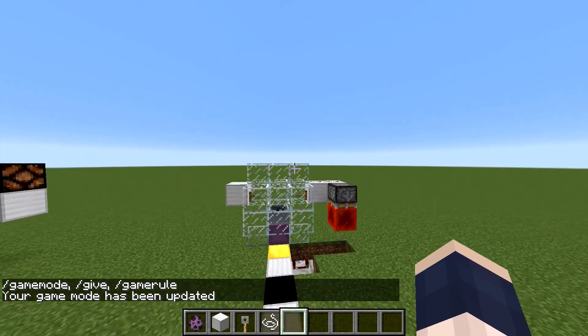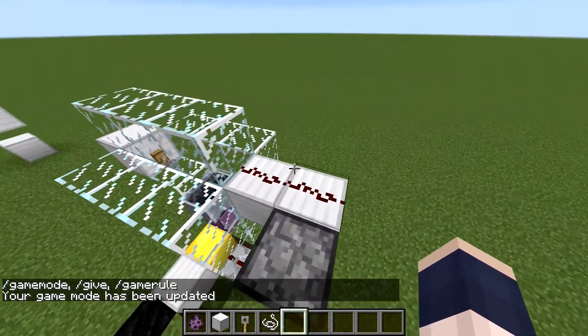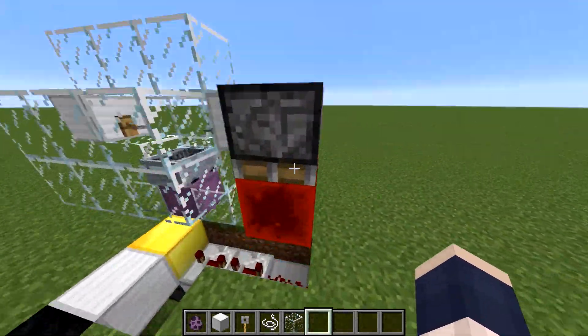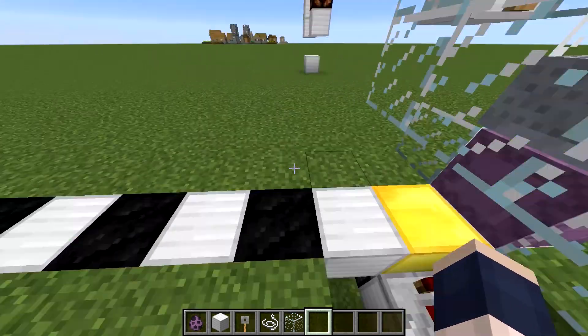I'm not going to be doing a tutorial for this because you can see this is everything you need to know — it's really just self-explanatory. Just a tripwire hook, string in the middle, redstone dust and a piston going downwards, two repeaters on eight ticks, and a piston down here.